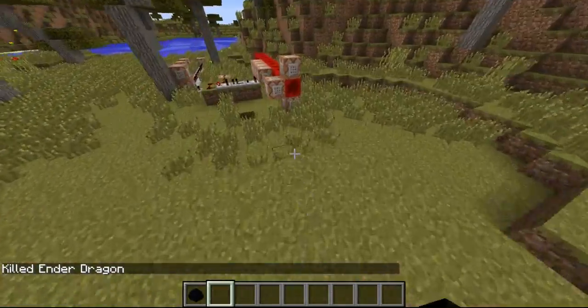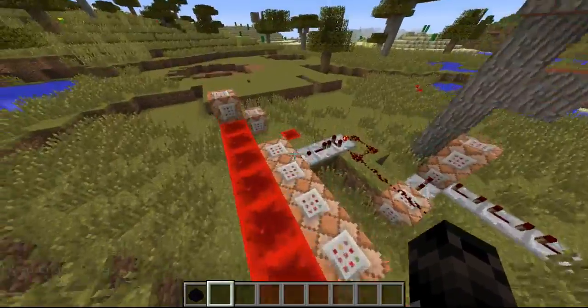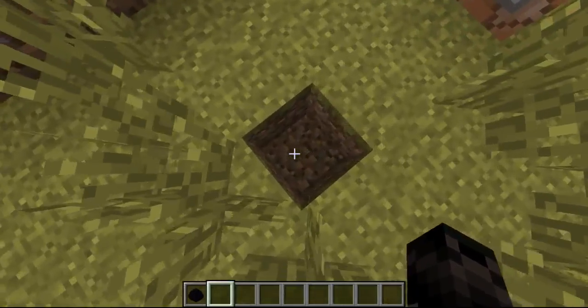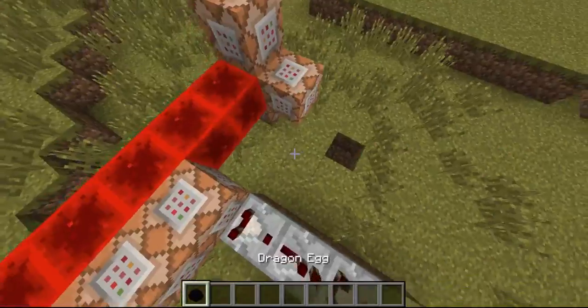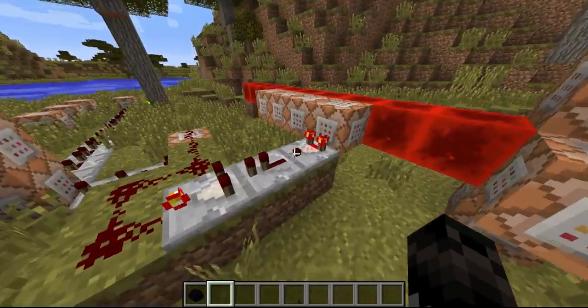I'll show you how this works now. There's this timer — it's a pretty long timer. This command block here is making it so it clones the block I'm standing on right here, so you can see whatever I'm standing on. And then this block is testing for if I'm standing on a dragon egg. So when I place this down, you'll see the timer turn on.